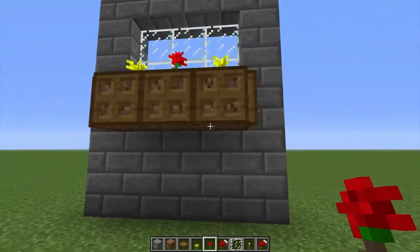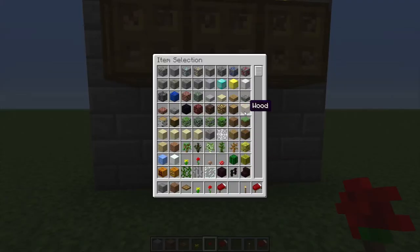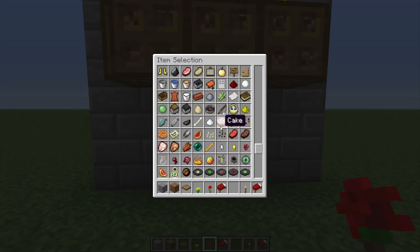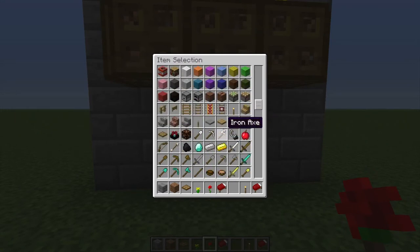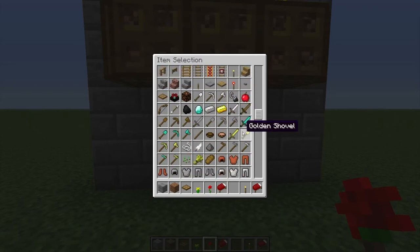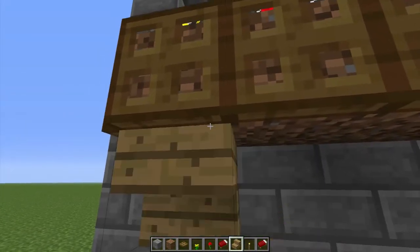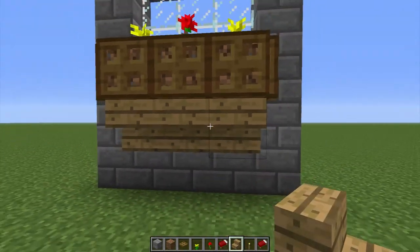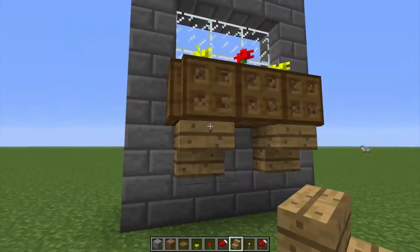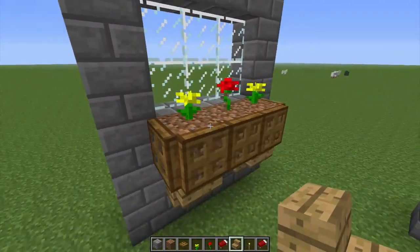Because we now get the dirt underneath showing, what we can do — thanks to Minecraft allowing you to put stairs upside down — is put stairs upside down underneath it to act as supports. Best use wood. And there you go. You could even just do two there and it makes a nice little support for your flower box outside the window.